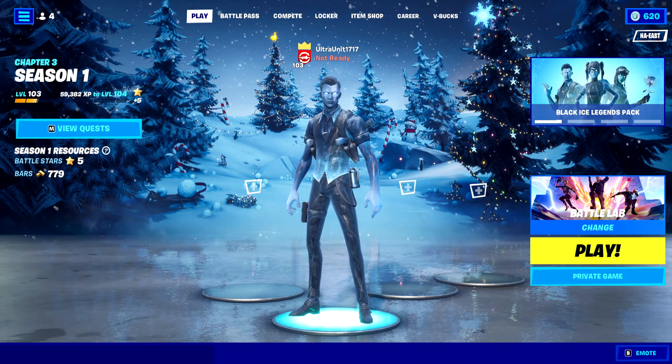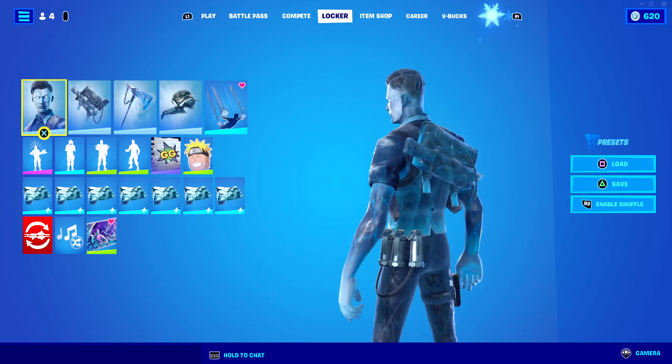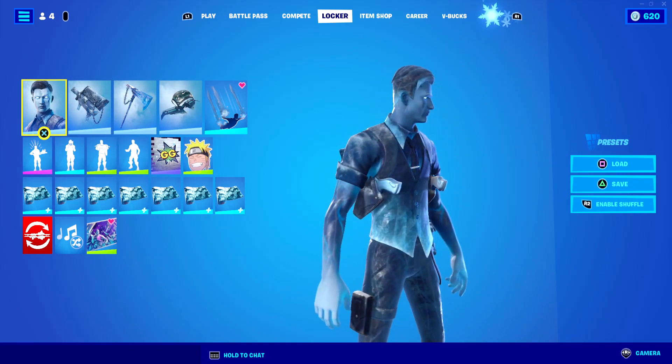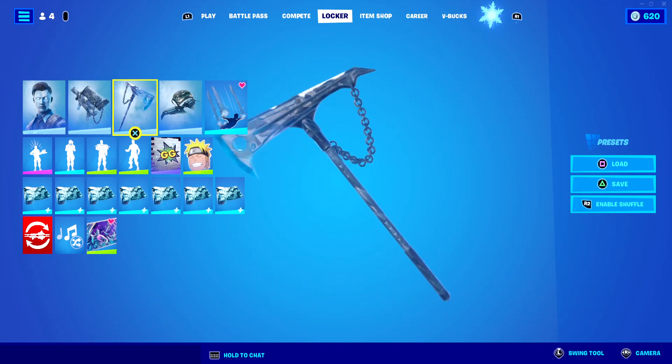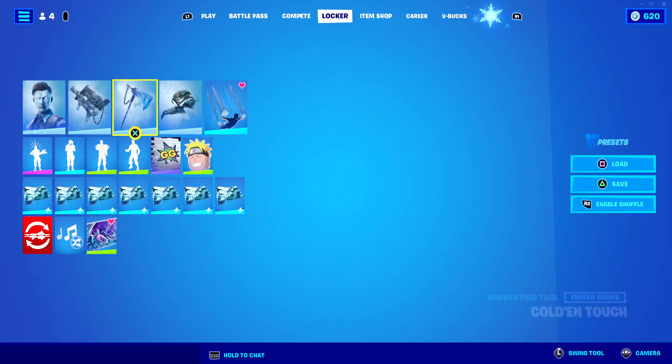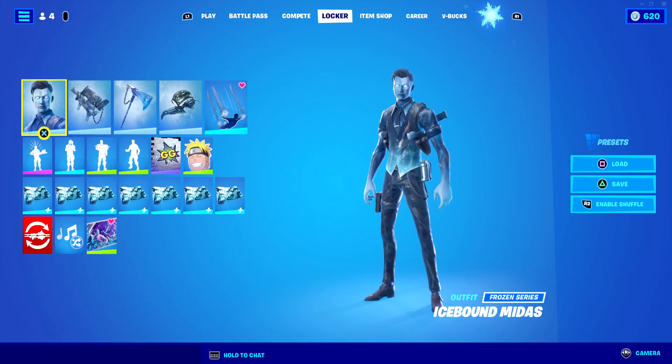Alright, showing off the final skin of the Black Ice Legends pack, we have Icebound Midas. Hey guys, Lost here and welcome back to another Fortnite video. Coming with Icebound Midas, we have his traditional back bling and pickaxe from the original Midas set. Of course, it's all ice themed now. He also comes with his Icebound Glider, which is part of the entire bundle itself.